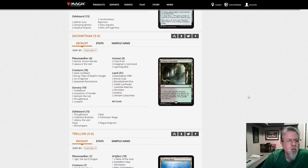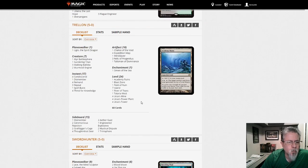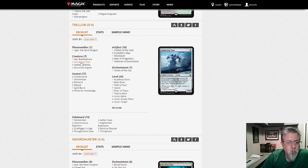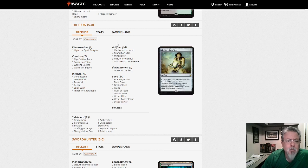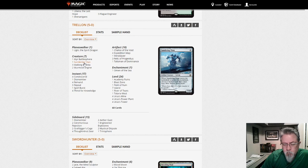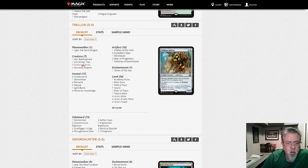Trellin has Mono Blue Tron — Mind Slaver, Sundering Titan, control stuff, and Tron lands. Sundering Titan is really good right now with Dryad and the Titan decks because the Dryad turns all their lands into all different land types, so you can get a Sundering Titan out and destroy their entire mana base in one fell swoop.